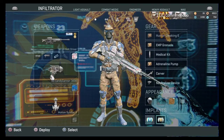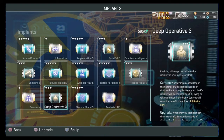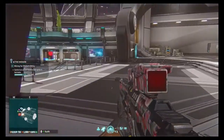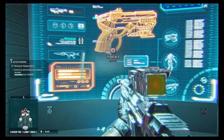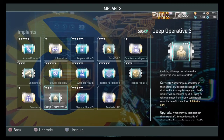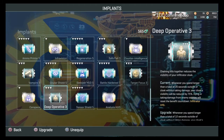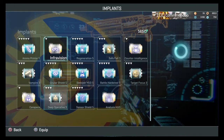For character-specific implants: target focus has its uses. Deep operative — if you equip it, it makes you harder to spot when cloaked and lets you go invisible longer. After 20 seconds outside of combat you cloak. I haven't upgraded it much because I don't use it often. I was using it when wielding a knife and camping near spawn points — I used deep operative to cloak better while waiting for enemies to come by.